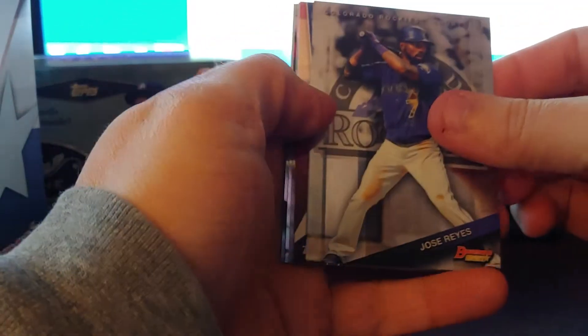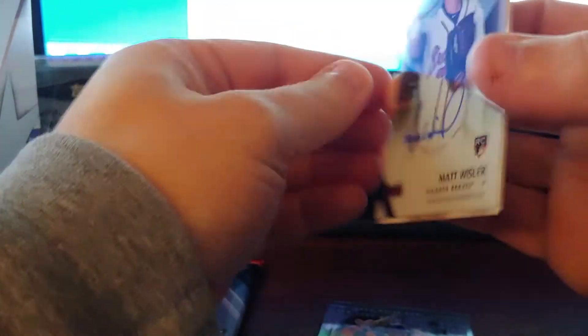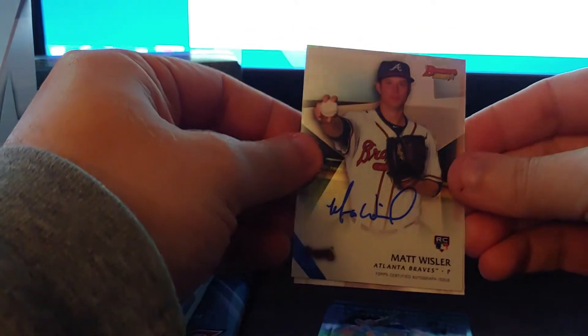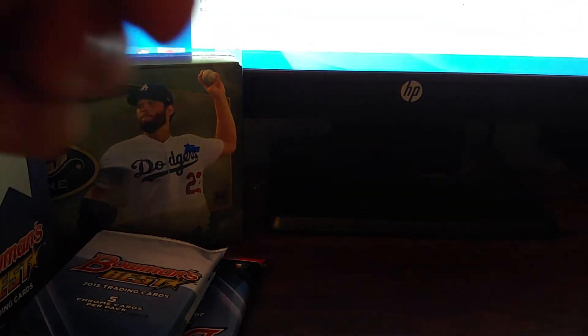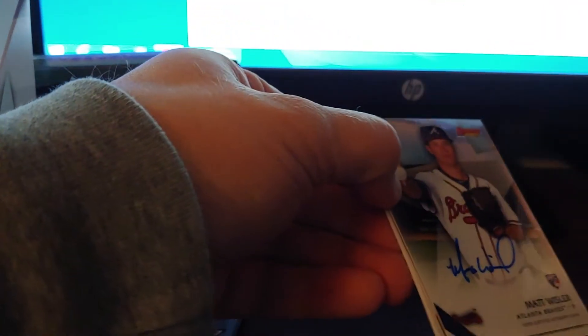Let's see what we're getting out of here. Jose Reyes, Frankie Montes, Eddie Rosario, and our last auto is Matt Whistler rookie. All right. Let's put these cards aside for a second. Did get the red five-of-five, which is great. We'll hope beyond hope and then here are our other autos.